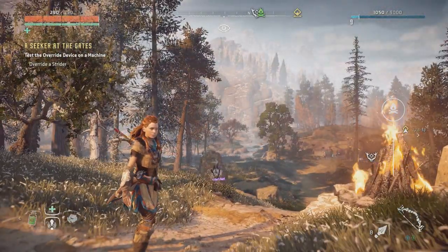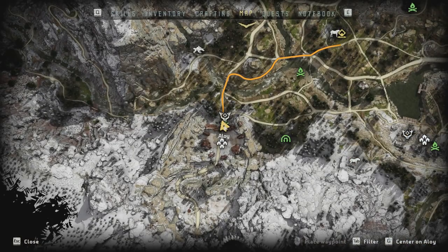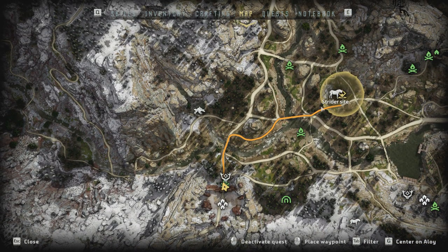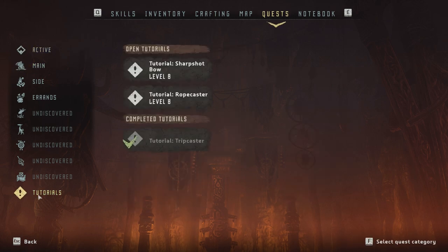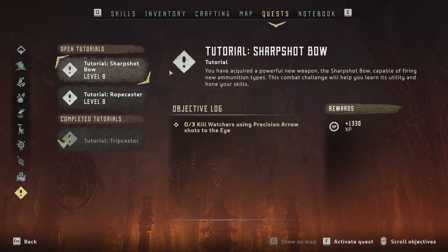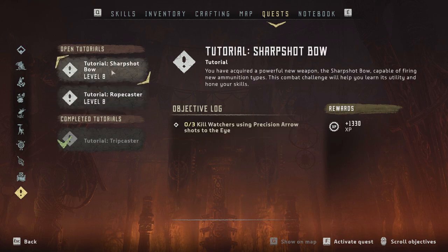First of all, we have a quest to test out this new device to override a machine, so we're definitely going to do that. But when looking through my quest log, I noticed that I have some tutorial quests as well. I have to kill watchers using precision arrow shots to the eye — that shouldn't be too difficult — and I want to try out the rope caster by tying down some machines.